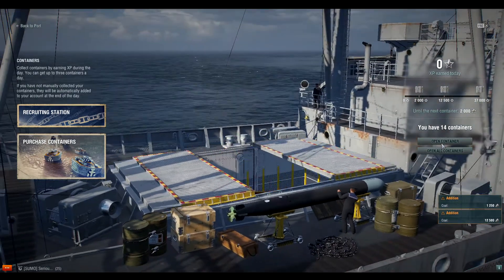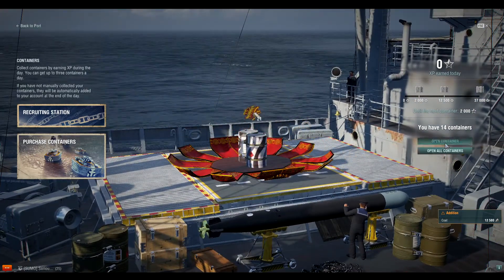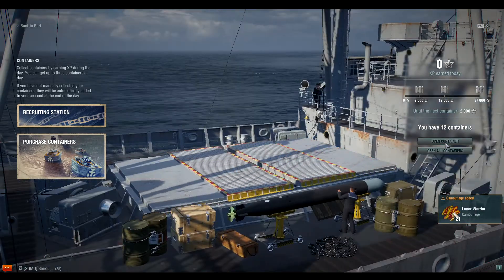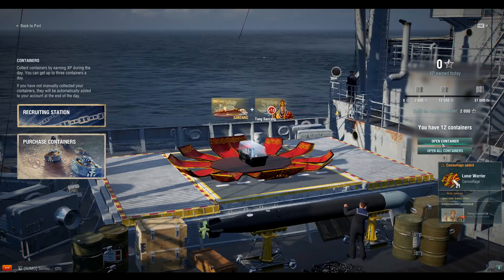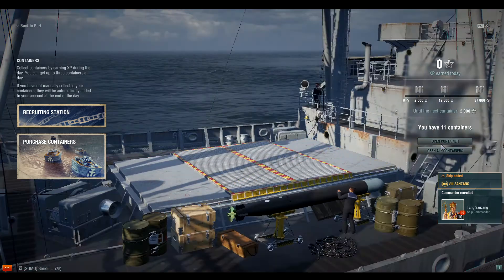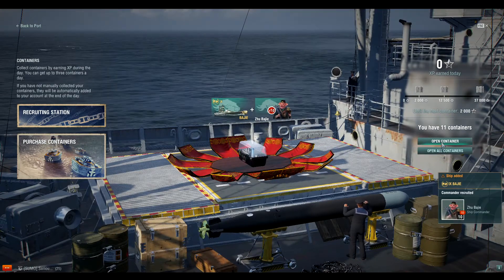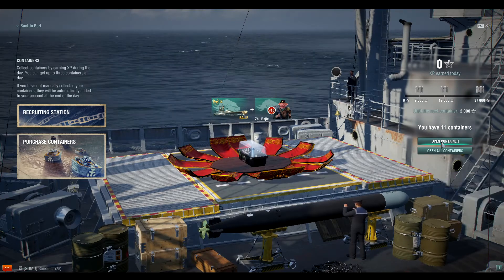More coal. I'm going to get another ship — I can just feel it. Oh, another ship — what do we get? The San Zhang! That's actually kind of nice. Oh, another ship! So we got all four ships. This is the Izumo right here.